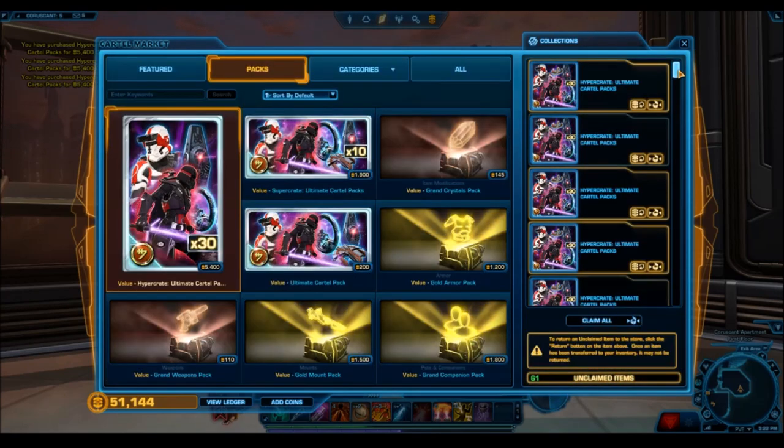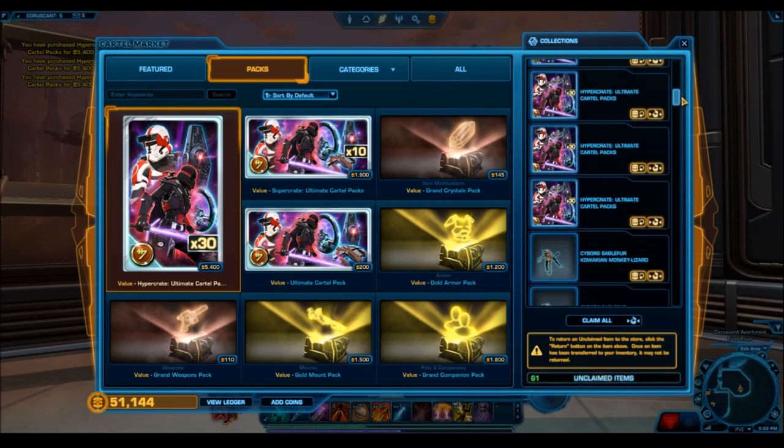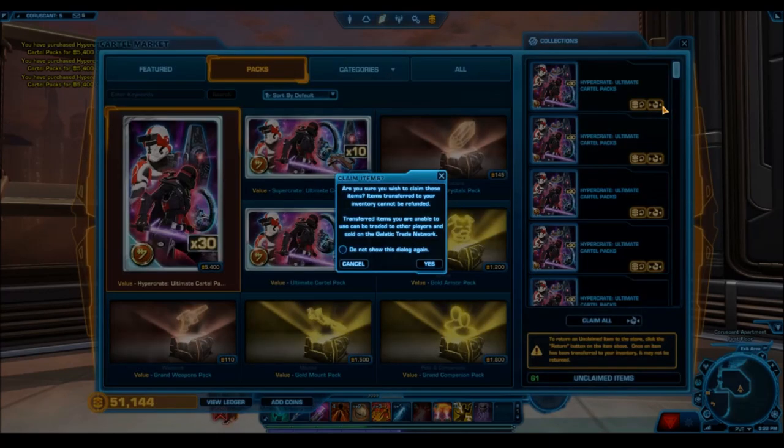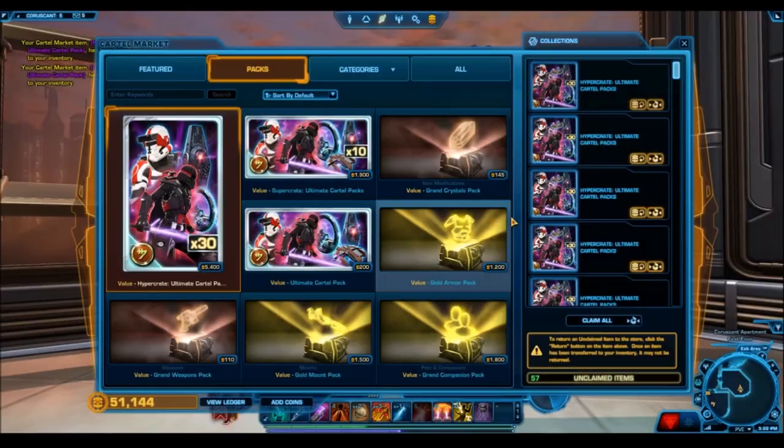I'll be opening up the hyper crates the fast way — you just press open pack, then press escape really quickly afterward and repeat that process on the keyboard until all the packs are open, and then you can see what you got in the item stash a little bit later on.